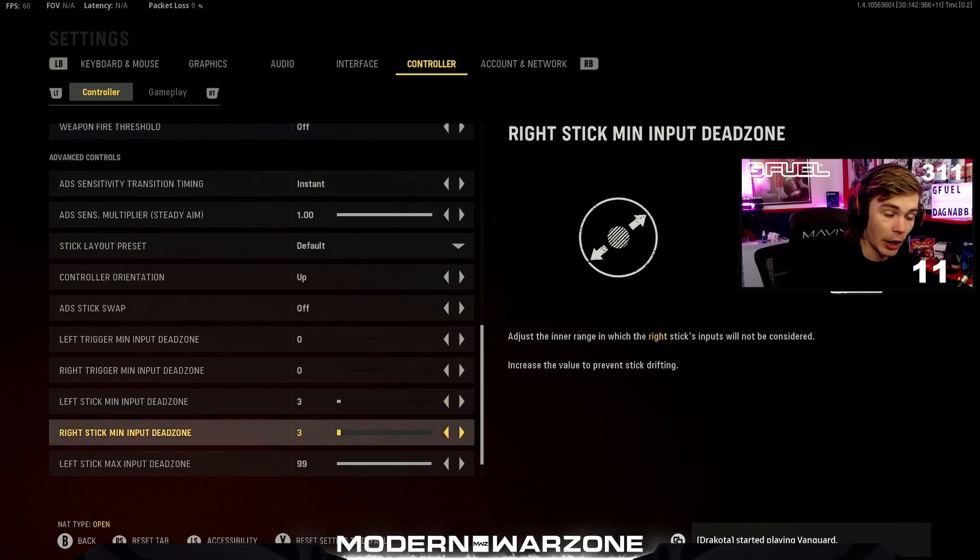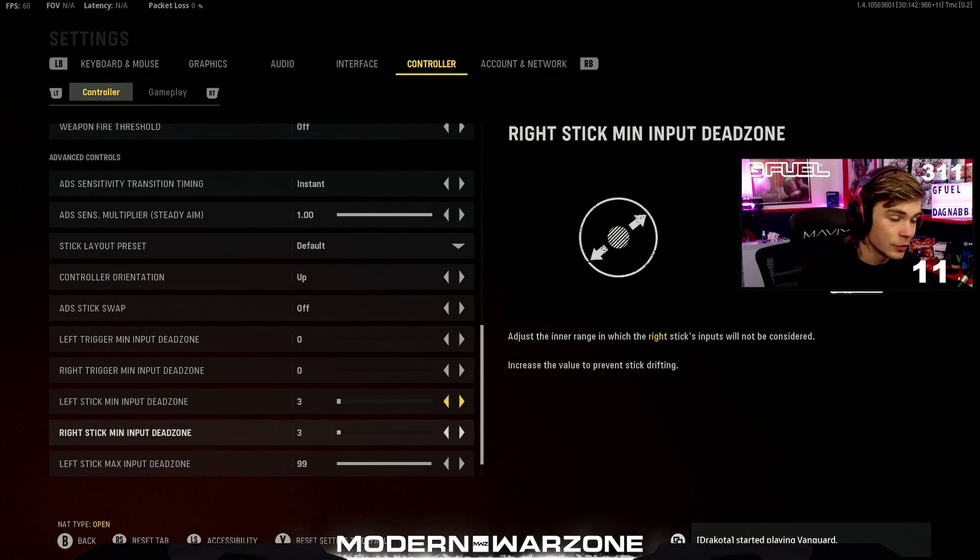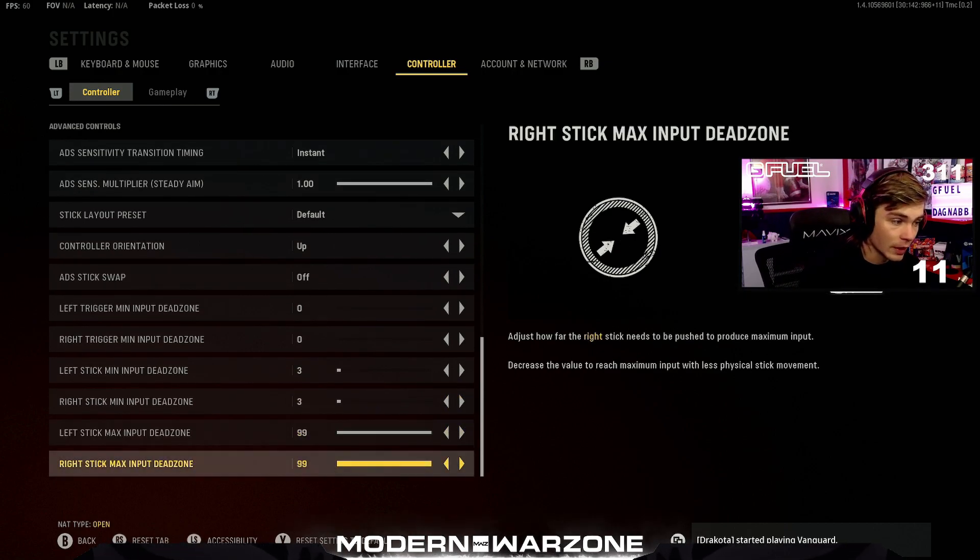I have my left stick and right stick minimum input dead zones set to three. I had them at zero for a while and found it was reacting to things I didn't even realize I was doing — three is the perfect sweet spot. If you have stick drift, this is the setting you need to change. I once had to turn my left stick minimum input dead zone all the way up to 40 to fix stick drift — not a fun experience. Keep them as low as you can while still playing comfortably. I also keep the maximum input dead zones all the way up for the biggest range of motion with your sticks.